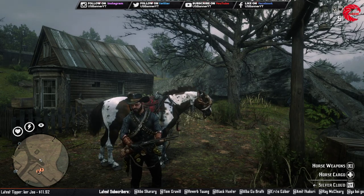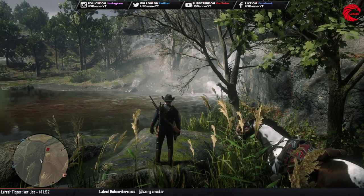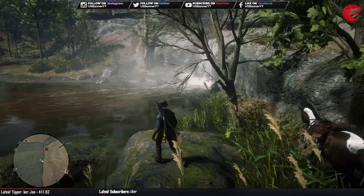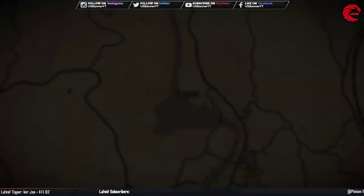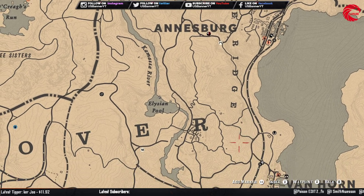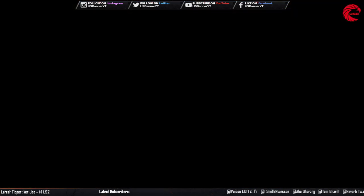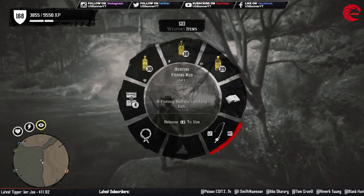Let's go to the location. For the rats, you have to come over here to this location — you can see I'm standing beside a waterfall. You can fast travel to Annsberg or Van Horn and then come over here to this location.